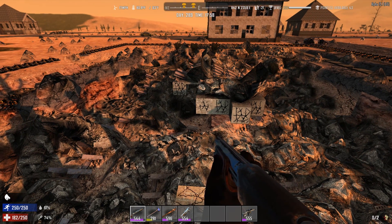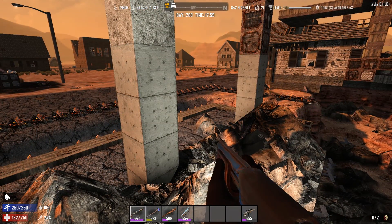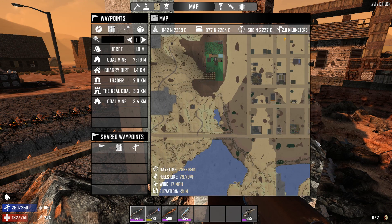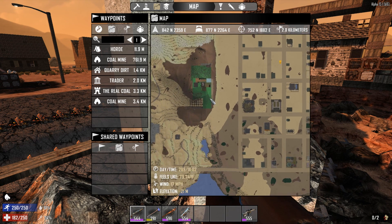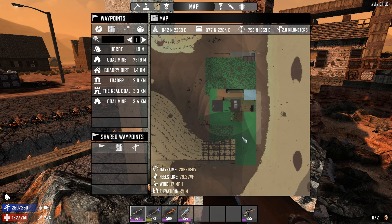Now that this base is down, I don't have a backup base anymore, which means I need to get Cooney Hill — the top of it — done. If we look on the map here, we can see my minibike. Going over to Cooney Hills right here, I've got to get this section covered up and dirt put on top of it.